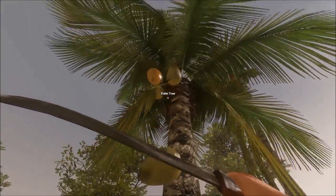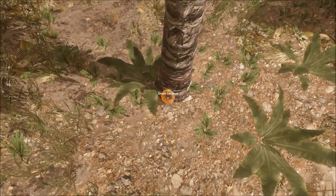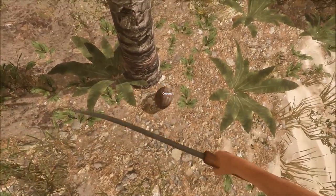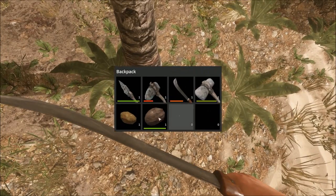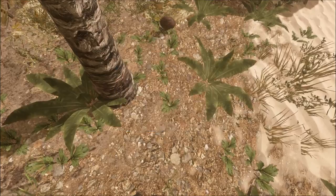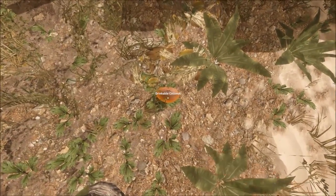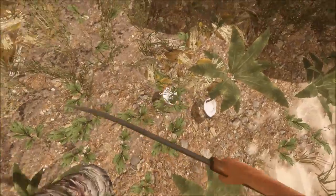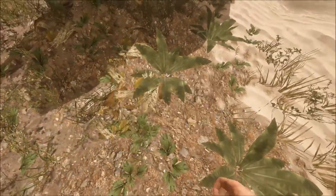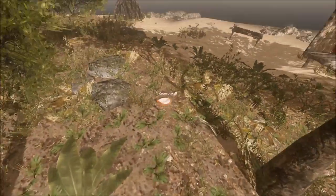All you need to do is simply click on a coconut. It will fall. You just need to keep hitting it. Now we can drink it, so we'll go ahead and drink it. You can put it back on the ground and keep hitting it until it splits open. Now you have something to eat. Coconuts are probably the most viable food in the game because you can not only drink them but also eat them.